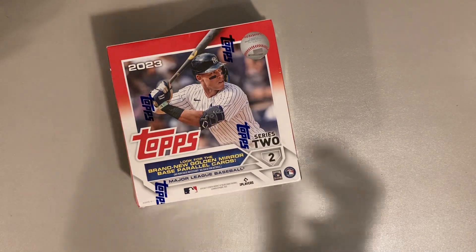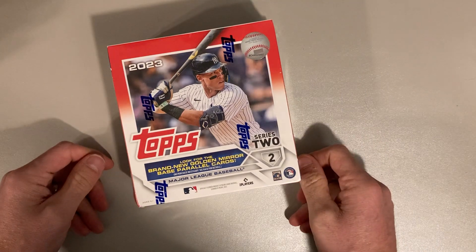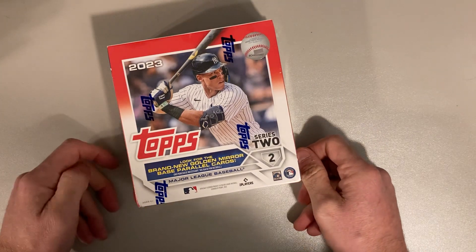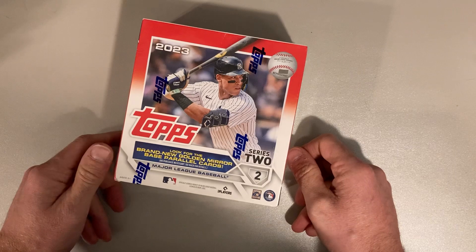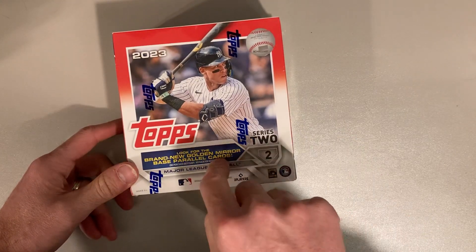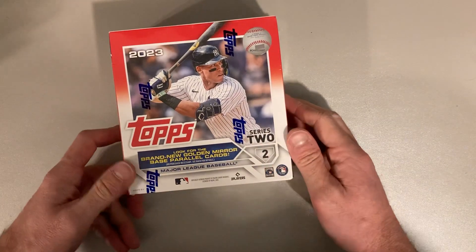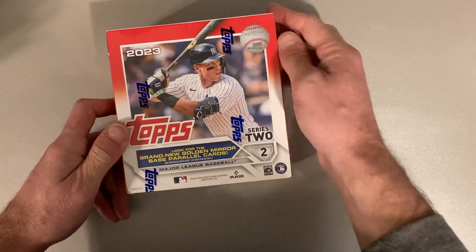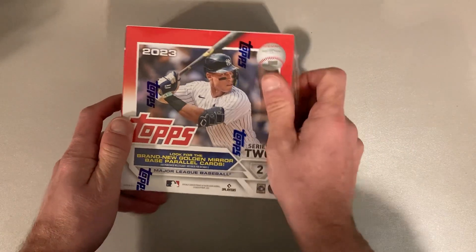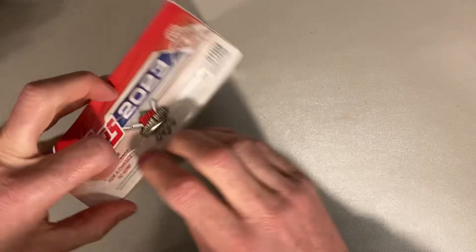Hey there baseball fans, it's Ben and I am back with more modern cards. Who'd have thought I'd be doing so many modern card videos these days, but I really enjoyed opening some of these modern packages. This is a 2023 Topps Series 2. I believe this is called a Monster Box. I got this for Christmas, so Happy New Year to everybody. And yeah, we're going to see what we can get in a Monster Box.